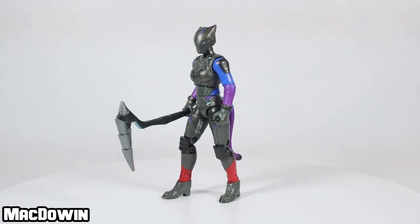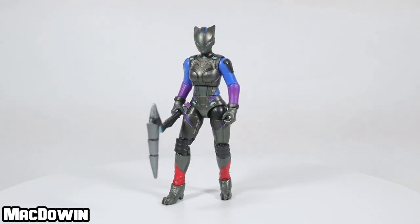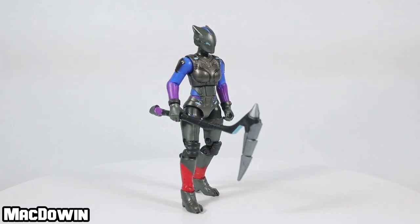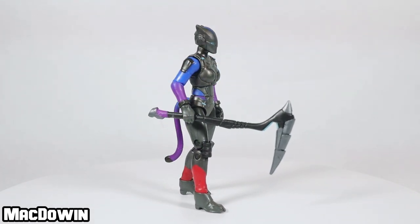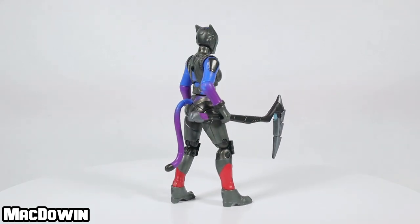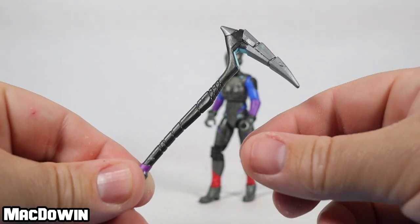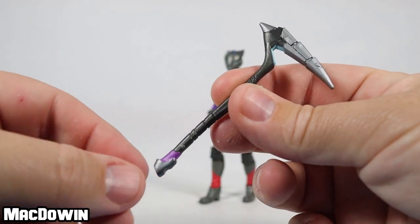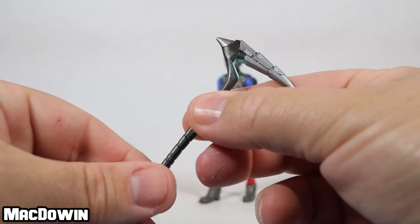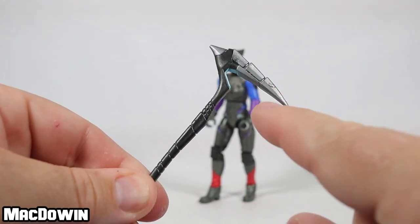Lynx is a legendary skin and part of the Lynx set. Released in Chapter 1, Season 7, the skin was part of the Battle Pass and was available at Tier 1. This figure represents the Stage 3 version of the skin. She comes with her harvesting tool, the Scratch Mark.